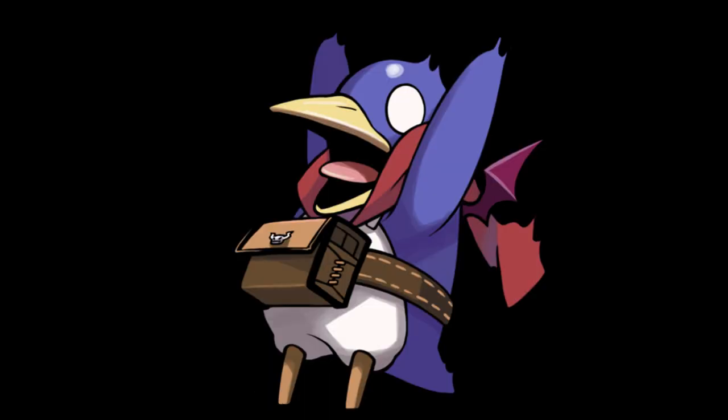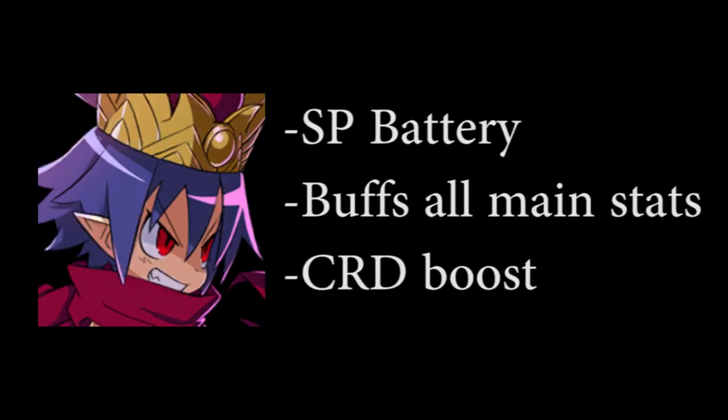With her medium cost skills, she needs to generate a lot of SP in order to use them constantly. That's why you should consider using Supreme La Harle. Not only does he pair well with her thanks to the SP Battery on his NE1, but also because of his Supreme Style, which buffs all stats. This matches perfectly with Archangel Flown's NE1, and the critical damage boost from his NE7 is also very good.